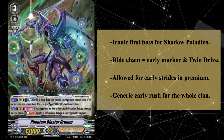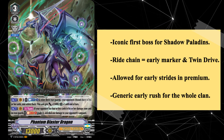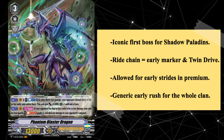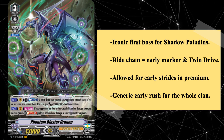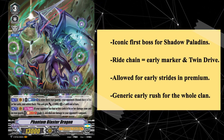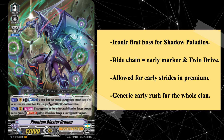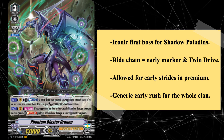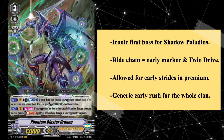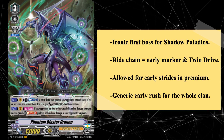Phantom Blaster Dragon is a fitting unit to begin with, being the first boss unit in the original iteration of the clan as well as his first real boss unit in both the V and D eras. PBD is an iconic and historic unit. That said, PBD was not historically good competitively speaking, but it does give a good overview of the blaster archetype — a version of Shadow Paladins that specializes in field control and deadly vanguard swings. This is perfectly exemplified in PBD's skills which mutually wipes the field and gains both a large powerup and a damage ping to pressure the opponent.